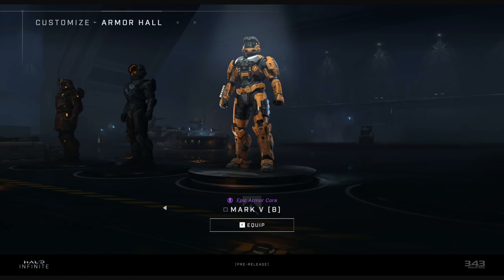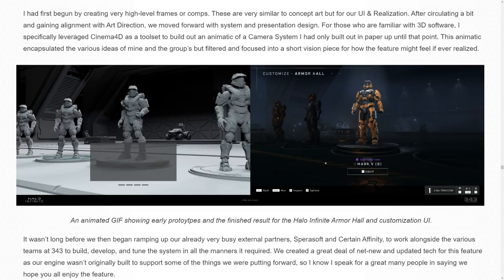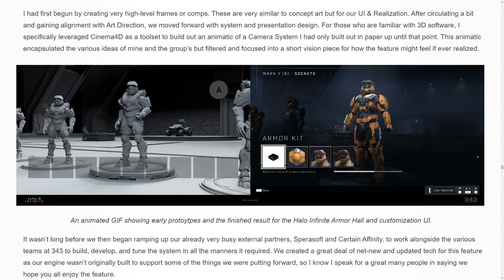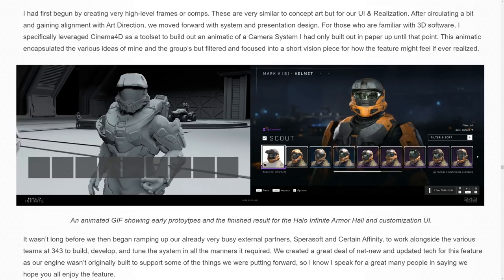There's a whole section dedicated to UI with design philosophy, but nothing new that's gameplay-related. However, in one image, this is our first time seeing the armor core selection in-game. With armor cores, you won't be able to mix and match between different cores — each core has its own specific armor set. It looks like you can hold up to four different armor cores and quickly swap between them, as shown in a GIF with four bars on the bottom.